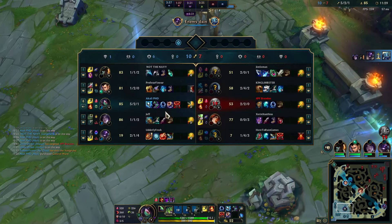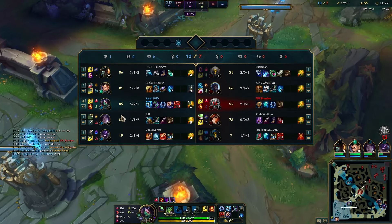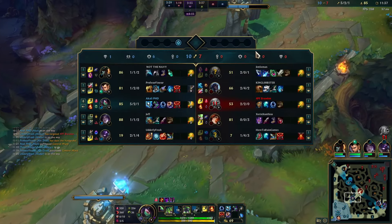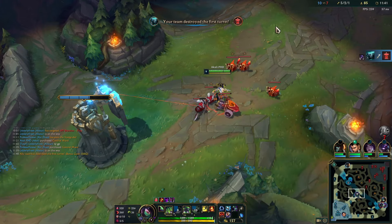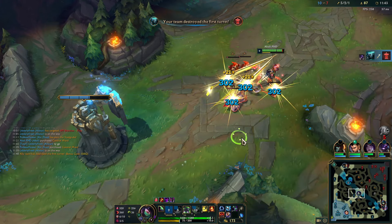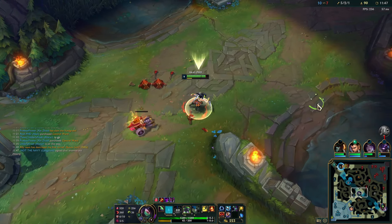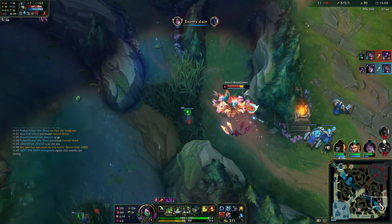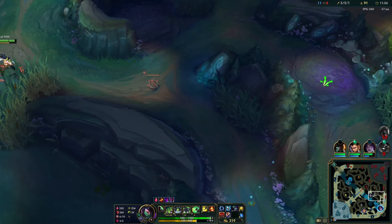Nice denial — huge. Bot lane is doing pretty good. Everyone's doing good besides... jungle is even. The farm makes them about even. It's kind of easy to gank bot lane with no walls — I can just run right to her.